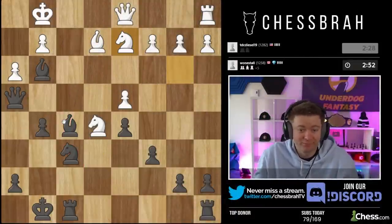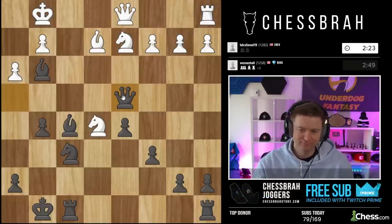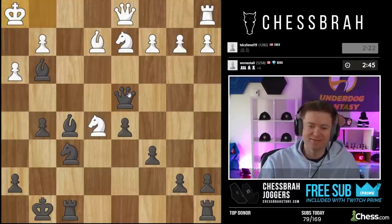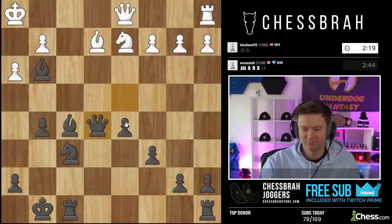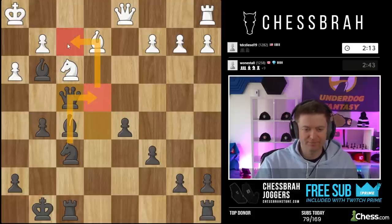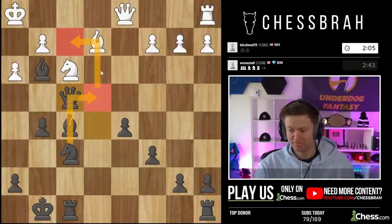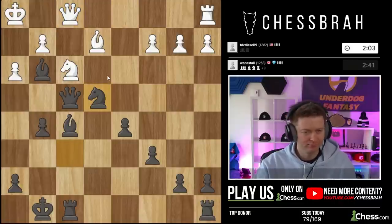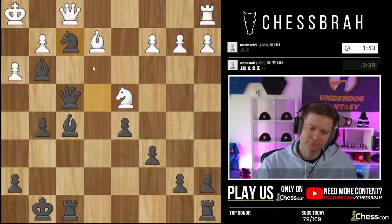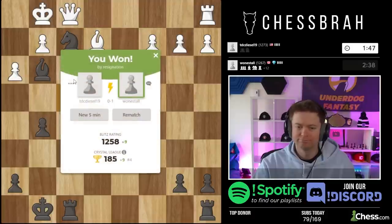What do you want me to do? They don't learn. We got another one. Oh and now the pieces are just — it's raining pieces! It's raining pieces. Knight e4 and with the knight coming into f2 I think it's pretty tough.